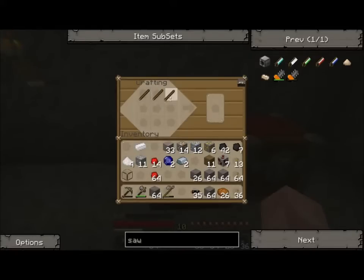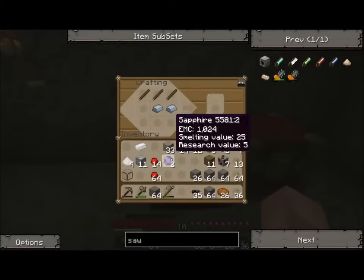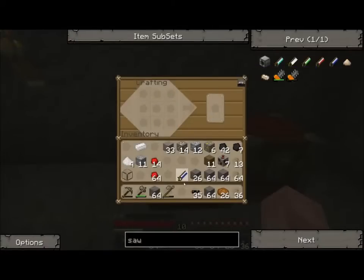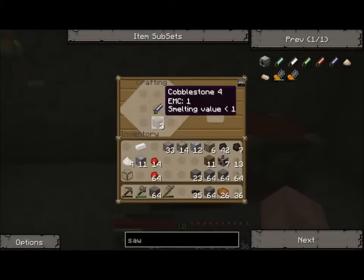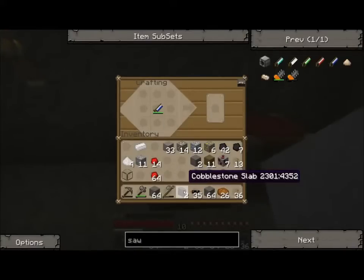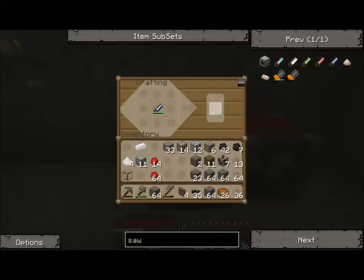We have three sticks, two iron, and two gems — makes a sapphire hand saw. Very good. Now what we'll do is we're going to cut these cobblestone slabs into half and then cut them into half again, and that makes panels.